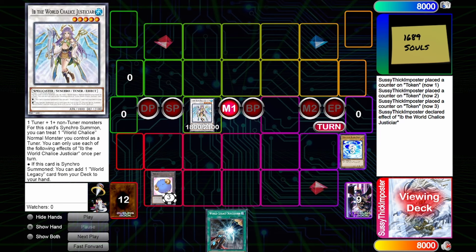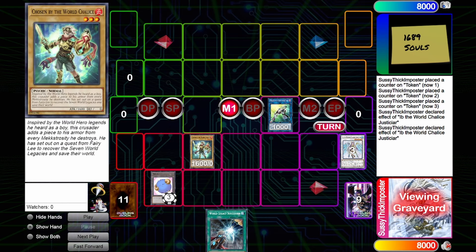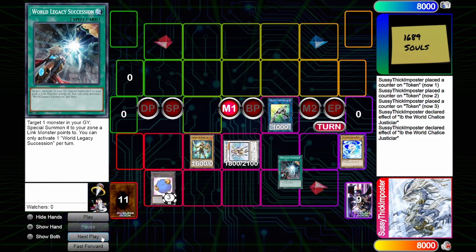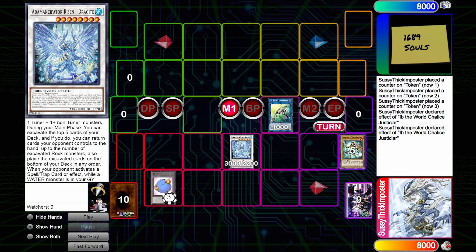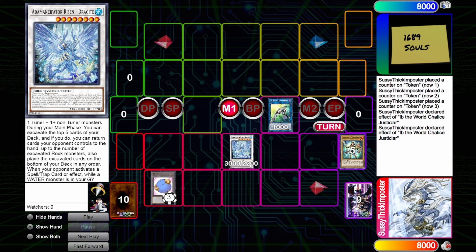You're not missing out on the final effect of Ib either, because once you link it away — this is a perfect demonstration of just opening it with a Level 2 — you can summon Gravity Controller, which lets Ib float back into the tuner. So you didn't need another card in your deck to utilize Ib to its fullest potential. Then we activate Reborn to summon Ib and synchro into a Level 8, which will be Dragite, and we have Ib as the Water-engraved for it.